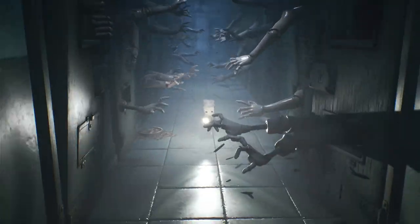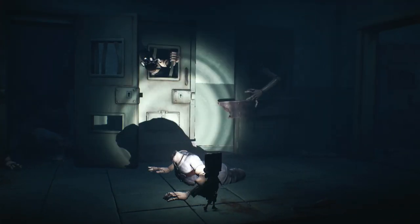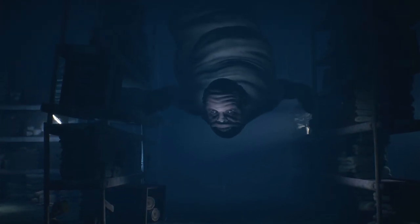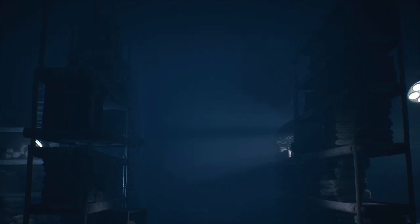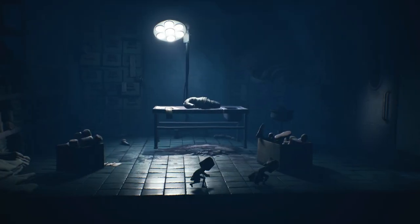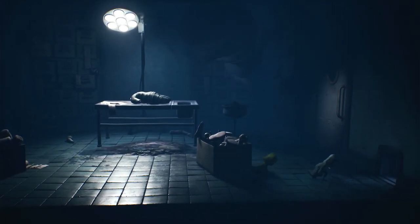The tension rises as legless patients break free from their confines, prompting Mono to climb to safety and avoid their pursuit. The narrative intensifies with the introduction of the bulbous doctor, who crawls on the ceiling, adding an element of horror to Mono's quest for the elevator fuse. Mono must cleverly distract and outwit the patients and the doctor to progress.